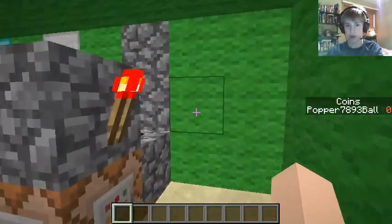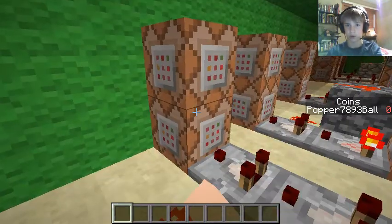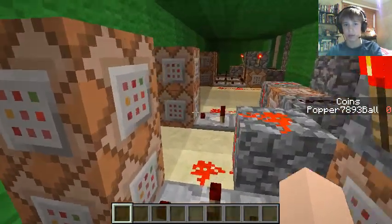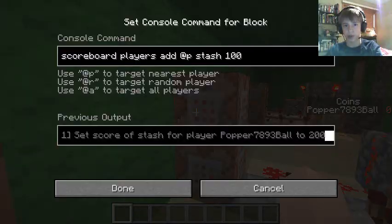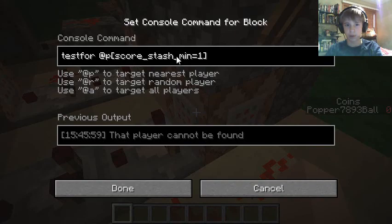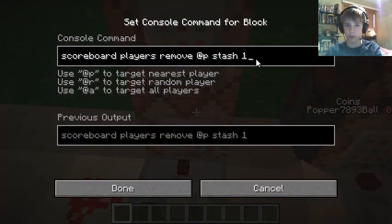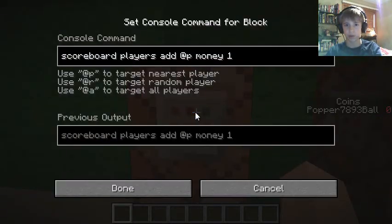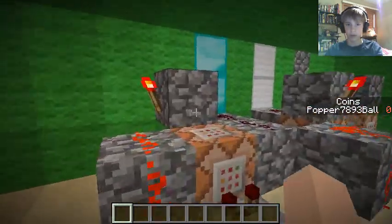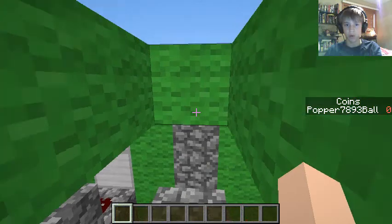And then, if you do have one coin, when you push the deposit button, it will remove one coin, and then it will add one to your stash in the tab menu. And it's the same thing for all these, just 10 and 100. And over here, it checks if you have at least one in your stash when you're withdrawing from the bank. Then it will remove one from your stash, and then give you one coin. And then it's the same for 10 and 100. That is basically how it works.